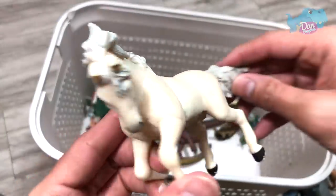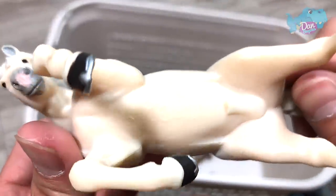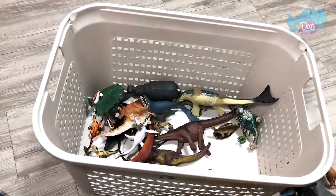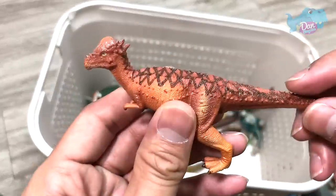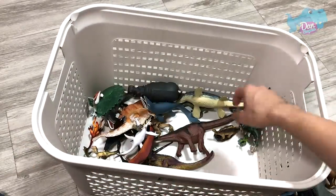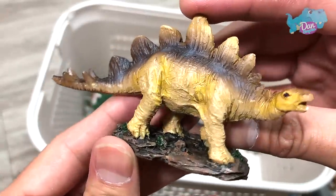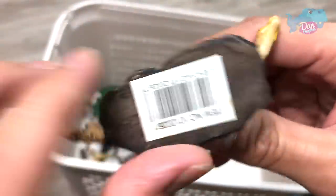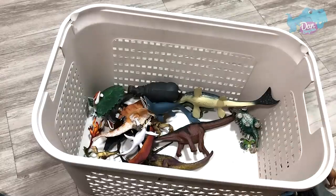White horse — beautiful white horse. And a Pachycephalosaurus. Beautiful. A mini Stegosaurus right here. This is actually made of clay — it's pretty hard but brittle.